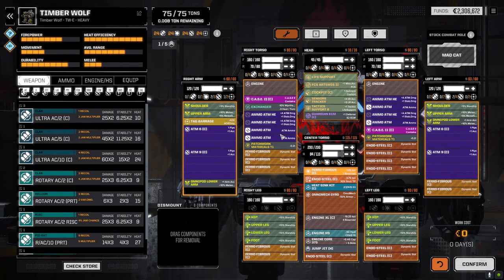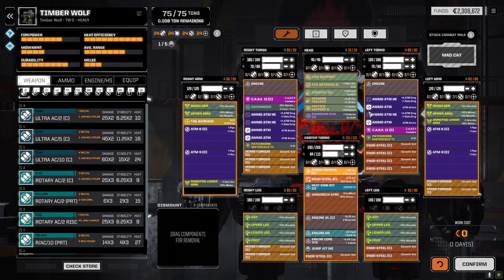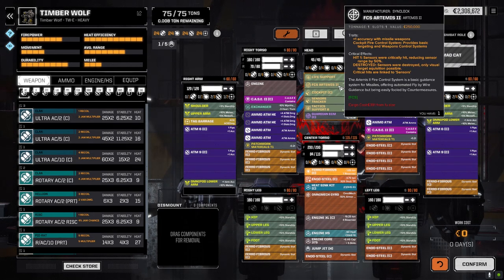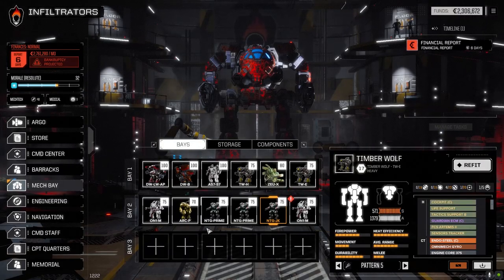The Timberwolf E has sixteen turns of continuous firing, tracker sensors for long-range fire, tactics support for indirect fire, fire control system Artemis for better hit chance, and really good heat efficiency. It's got one jump jet just in case. That's the loadout for now - it's a beeline mech, sitting this way until we see how it goes.